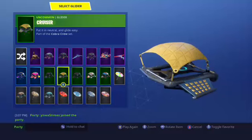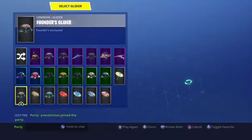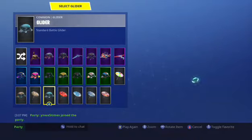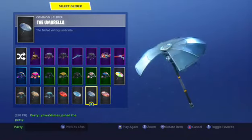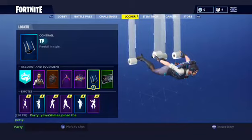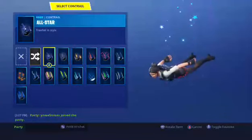Next one is Cruiser, next one is Carbon, next one is Sugar Crash, next one is Fly, next one is Rainbow Rider, next one is Founder's Glider, next one is Founder's Umbrella, next one is the default glider, next one is Paper Parasol, next one is Snowflake, next one is the normal umbrella, and the last one is Wet Paint.